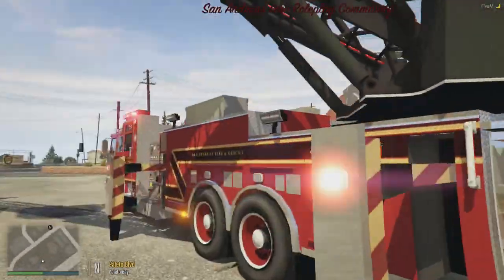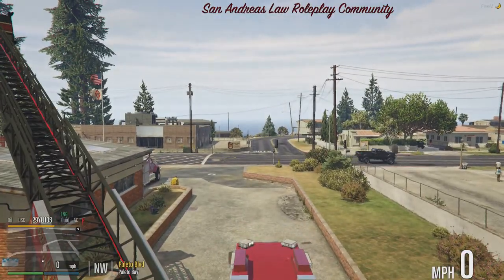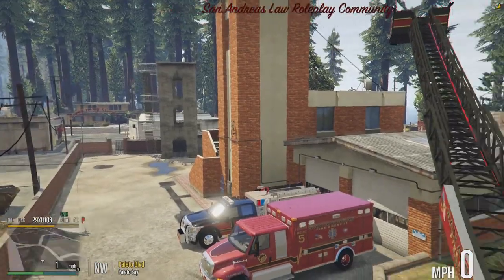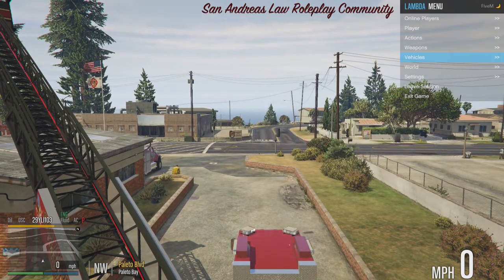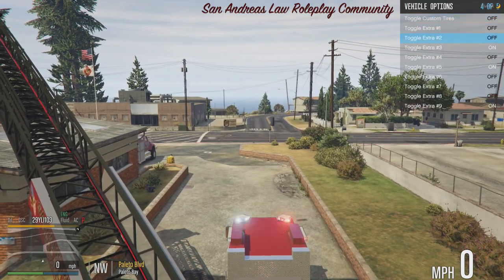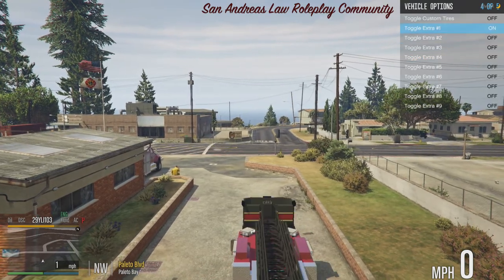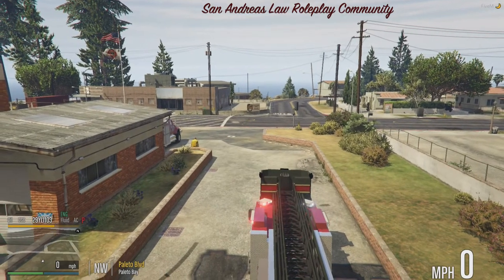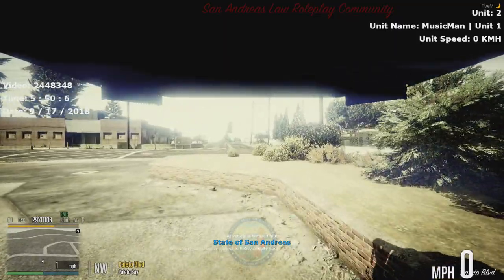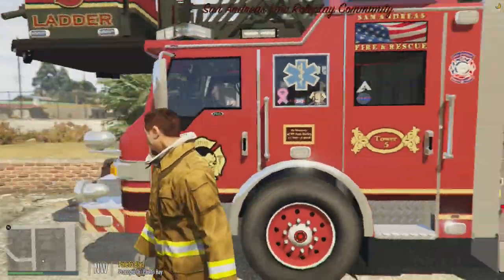I get down, lower the ladder, retract the legs. I do have the dash cam script in if I really want to use it to drive. This isn't really legit driving this thing, but oh well. Go ahead and get out, put it in park, lights are off.